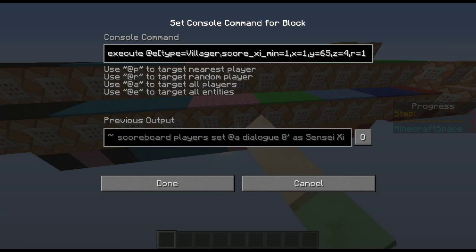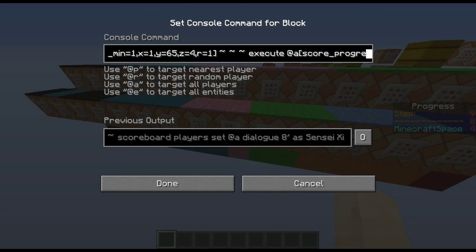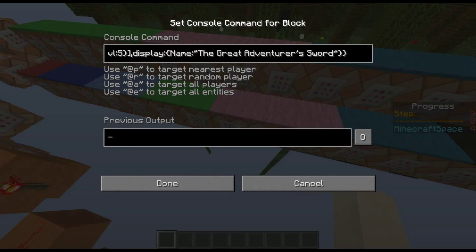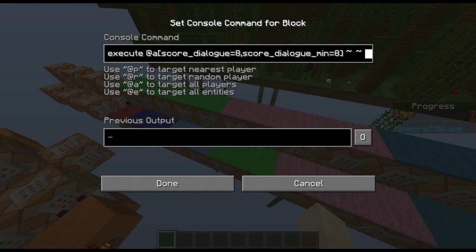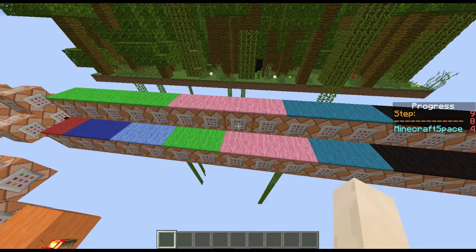In the pink section: we execute from sensei's location at X=165, Z=4 within radius one. From that location we execute all players with progress four and dialogue seven within radius two of sensei. If found, dialogue is set to eight and progress to five. When dialogue is eight, we tell raw 'go take the sword from the weapon stand' and set it to nine so it only says once.